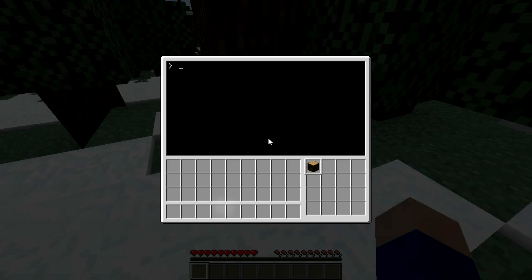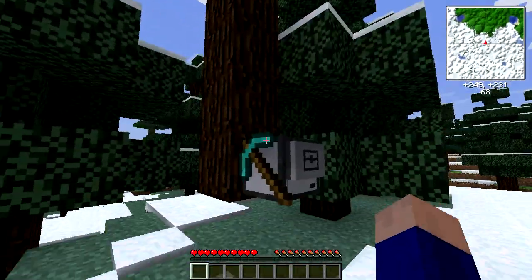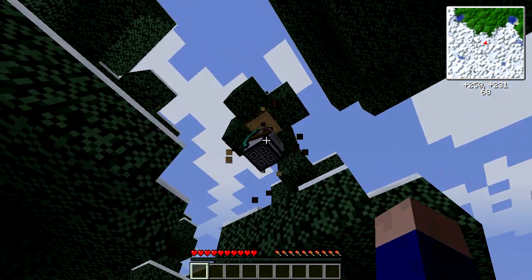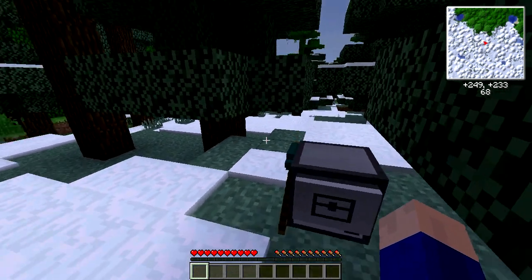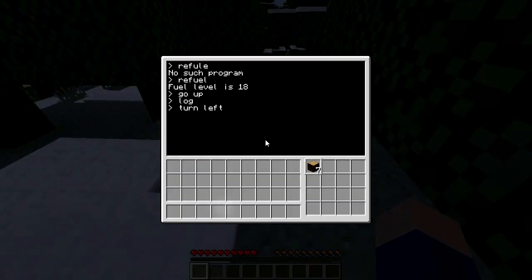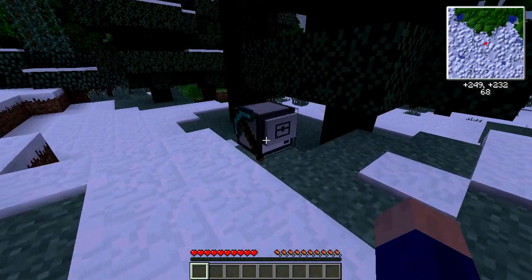I realized every time you pick up a turtle, whatever fuel it has disappears. So I have to refuel him again. I'll refuel and tell him to go forward. Now let's run 'log' — it goes up, goes up — excellent, now we're getting wood! He left that leaf block up there — he saw that was the end of it. We got a few logs. Problem is it's getting very late in the day.